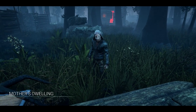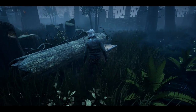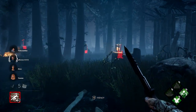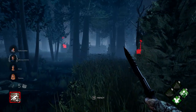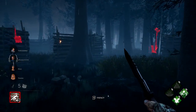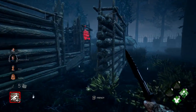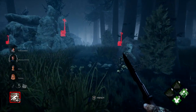Once you have your setup done, make sure you get into the game. Your goal at the start of the game is to try to put as many of the survivors in the injured state as possible. The injured state is when you land a single hit on them and they get the red slash over their character portrait. The best way to do this is to find each one of the survivors and just attack them once. Then once you get to the last one, down them and hook them while the other three are still injured.